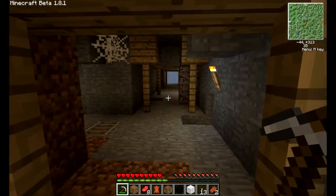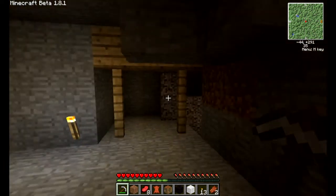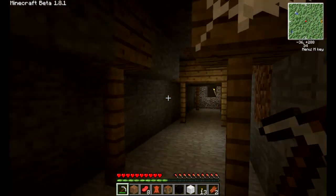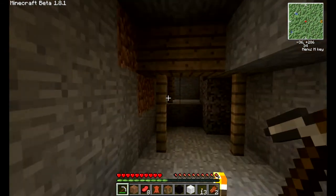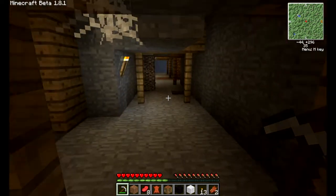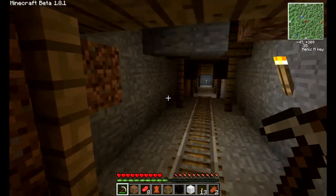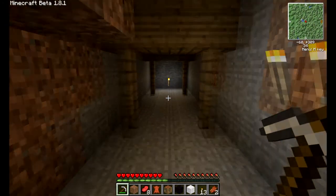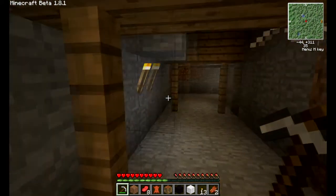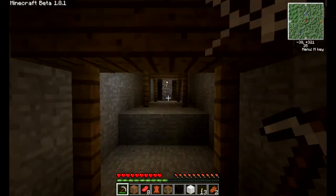Gee willikers. How did I get myself into this mess? This looks like the right way, but then again this all looks the same. That's where the secret chest thingy was, hidden behind the gravel. I'm going to be stuck here forever — hitting all the same spots.